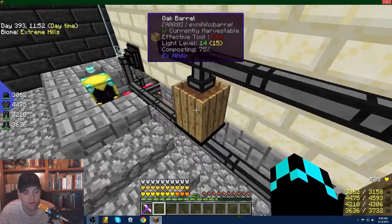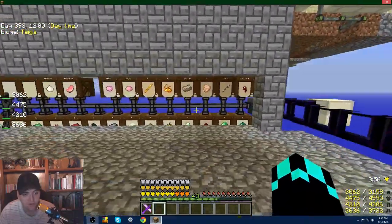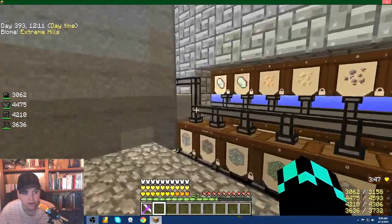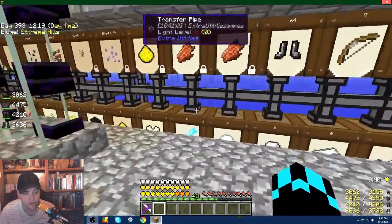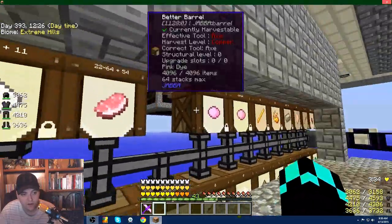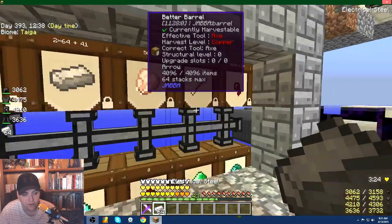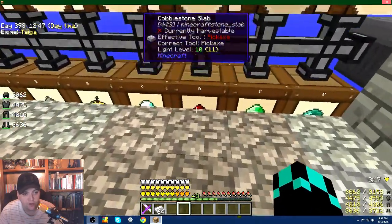Everything I want in there goes directly to a filter to remove stuff I don't want. Instead of adding a million filters, I use a filter system where putting an item in the filter deletes that item automatically — filtering out what I don't want. Everything on the top doesn't go directly into the ME system because once it's done I want it deleted. Electric steel I take by hand. Arrows and spider eyes I don't want in the billions — once that's full it's just full.